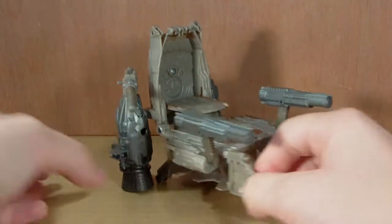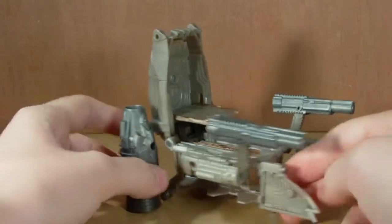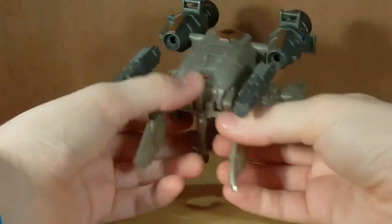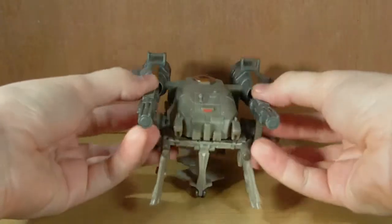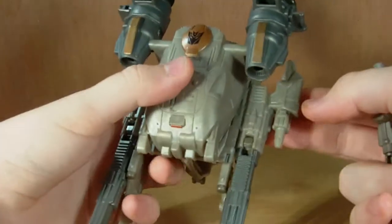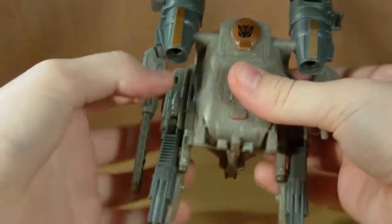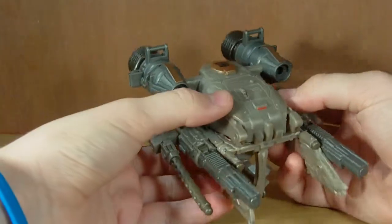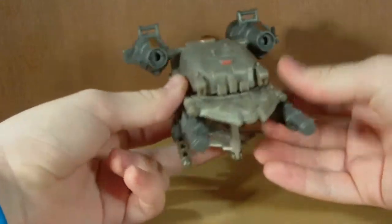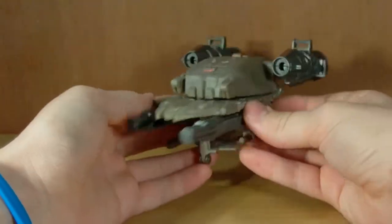Now I'm going to transform it into the fighter jet mode, which isn't that hard to get to. It does have a little bit of auto-morph — you kind of move this and it all just slides around, which is kind of fun. Basically what we do is fold this down, and that's really all you do to get to the mode. You also want to rotate these guns down. On this side you can see the mould for the gun, so we peg it in on the other side to make it a little more symmetrical. There is the fighter jet mode, which I think is possibly the best mode of this set — really, really cool.